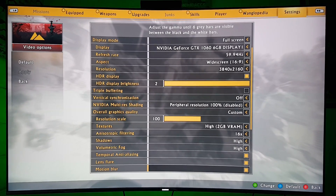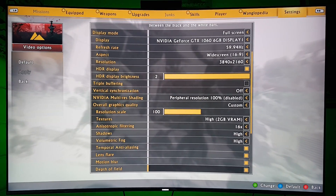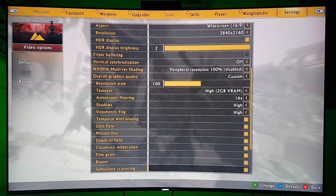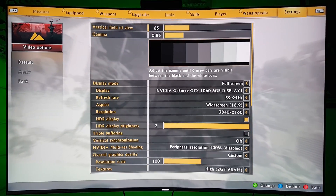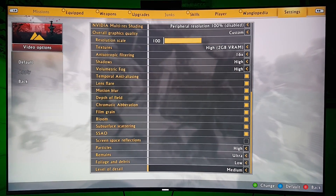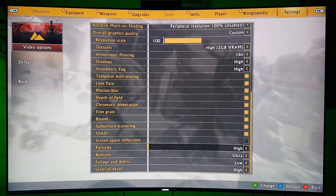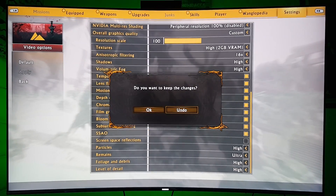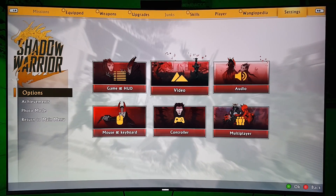So here are the settings I'm running: resolution scale 100, textures high, shadows high, volumetric fog high, temporal anti-aliasing on. Look at all these options we get when playing on PC — particles high, foliage debris — let me bump that up to high, level of detail medium — actually let me do that high too. Keep these changes? Yes.